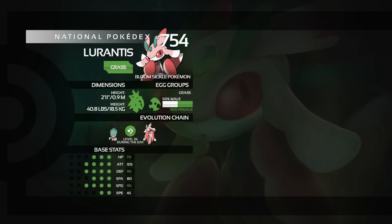Base stat-wise, if we have a look, Lurantis' base stats aren't actually that stellar. Its highest stat is Attack at 105, and then the rest is sort of just spread out. Defenses both have 90, Special Attack has 80, Health Points have 70, with Speed being 45, so it's a very slow Pokémon.